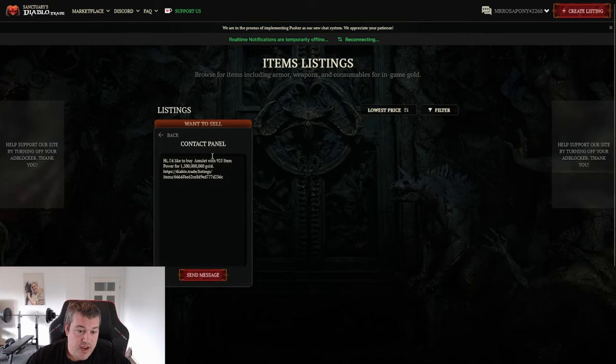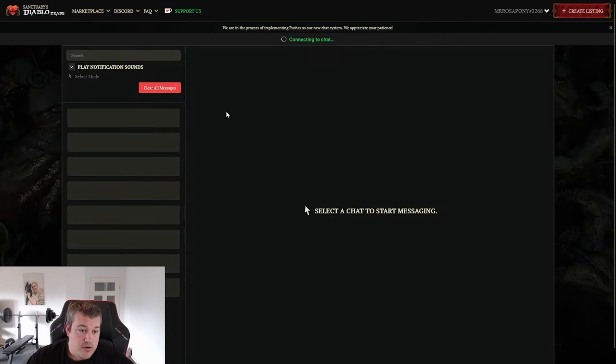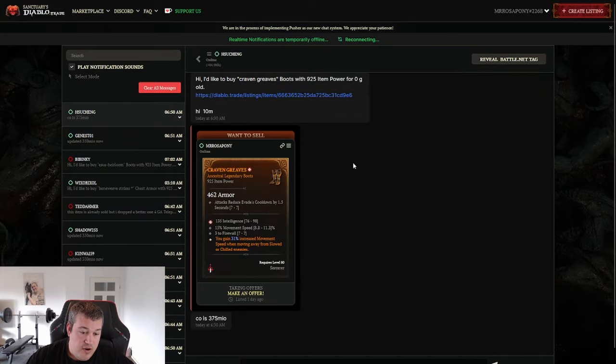When you want to contact people, just go here and write them a message. I would always update that part to make it more personal, and don't remove the item link when doing a custom message, because that shows the seller which item you're actually talking about. Then when you're going back and forth in the chat, you can link your Battle Tag. As you can see in one of my chats, you have the button here to reveal your Battle Tag so the other person can add you and you can meet in-game to fulfill the trade.